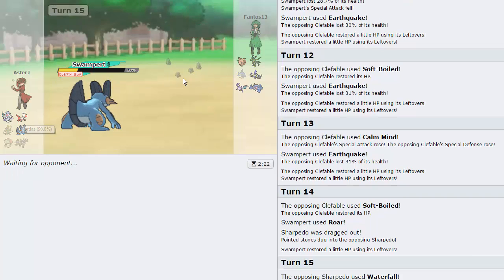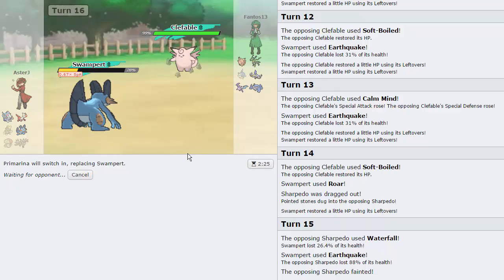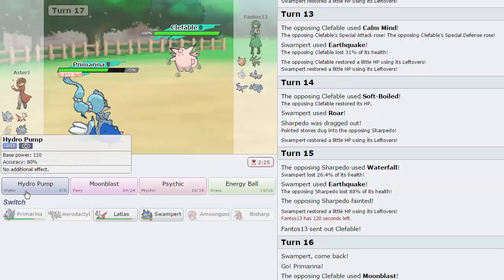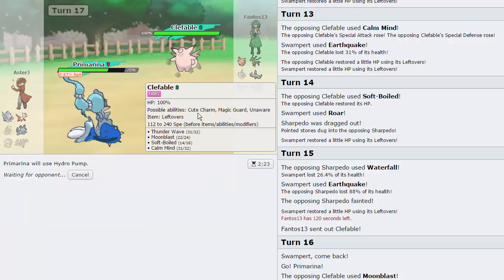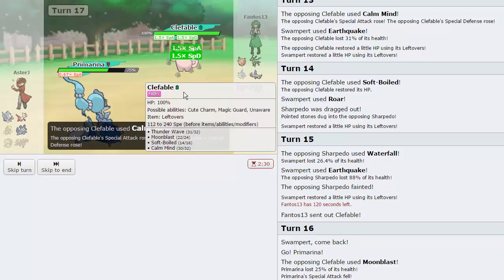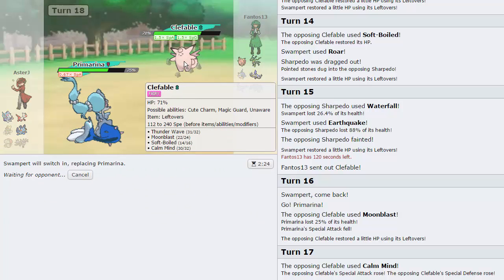As long as I can get rid of his Clefable I should be able to take down the rest with Latias. Clefable's Moonblast might be able to take me out from here. He goes into Clefable — I'm going to hard switch into Primarina and keep Swampert around just in case. He goes for Moonblast, gets the special attack drop unfortunately. I have to Hydro Pump and hope for a crit because I don't have another play.